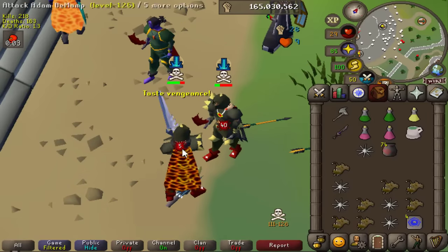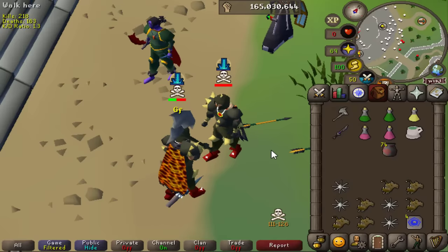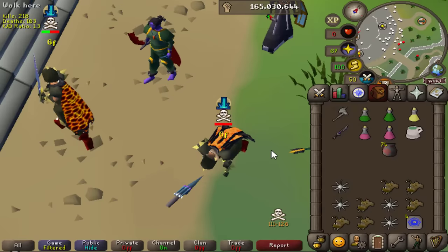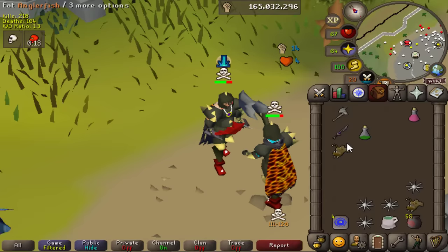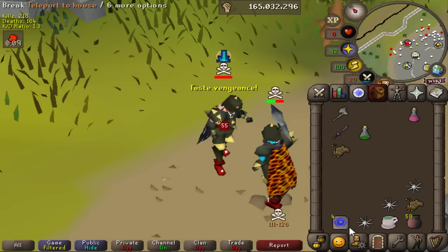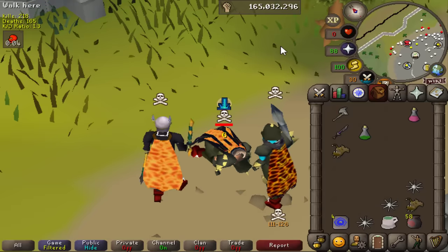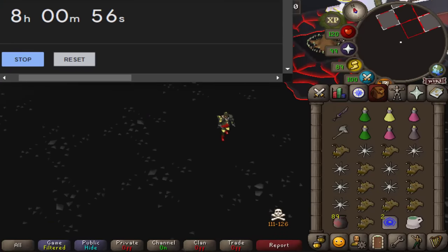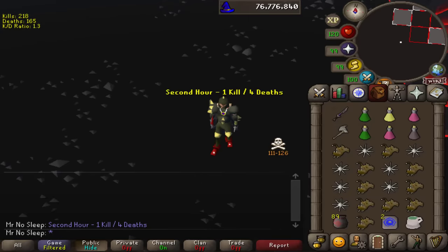We broke the vengeance - 40 with the SSG. What a combo that was - the Sara sword pulling through for him. Pretty low on food, no spec, I need to axe him but I gotta eat. I should have used angler fish and karambwan but I don't know what I was thinking - that was just being a little nervous. That leads us into our second hour being finished - one kill that hour, four deaths. We're about averaged out, no profit but not a lot of loss.